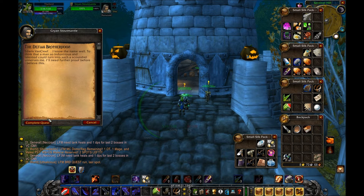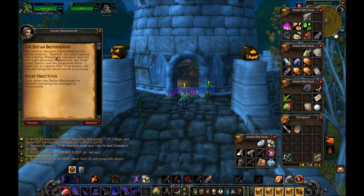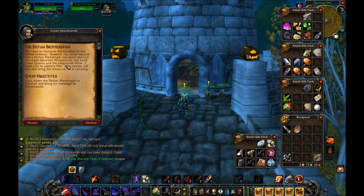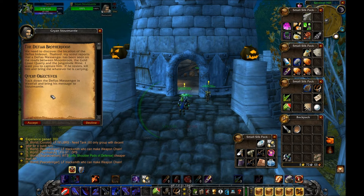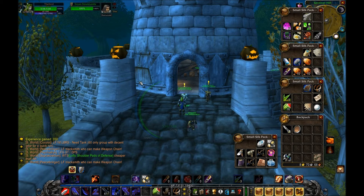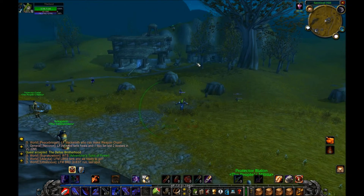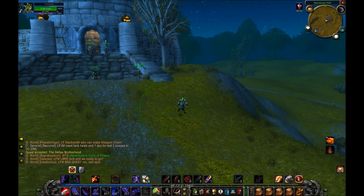Gryan says: 'Edwin Van Cleef — I know that name well. To think a man so industrious and talented could turn into such a scoundrel unnerves me. I'll need further proof before I believe this. We need to discover the location of the Defias hideout. My scout reports that a Defias messenger has been seen on the roads between Moonbrook, the Gold Coast Quarry, and the Jangolode Mine. I want you to capture him — if he resists, kill him and bring me whatever he is carrying.'